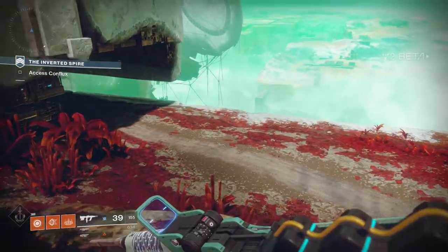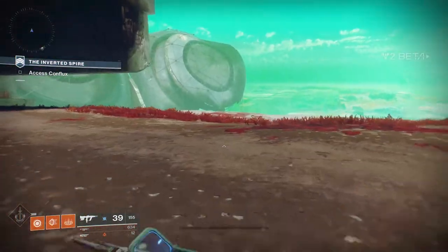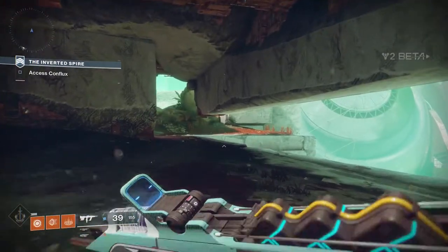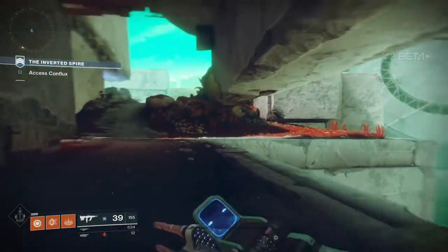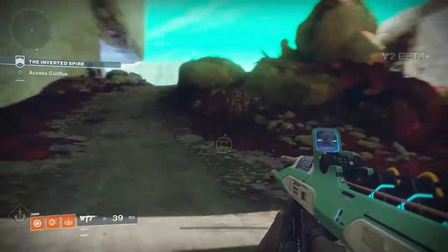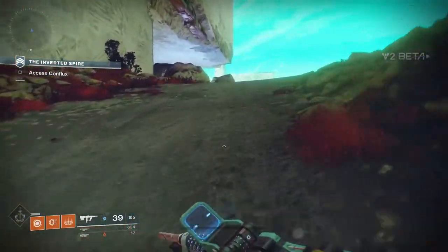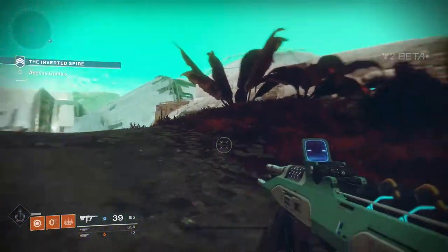And over here, you will see that there is a crashed colony ship from the Golden Age off to the right. I'm going to try and get a closer look at it. On the left you will see a red plant, and on your right is your colony ship. The area ahead has an invisible wall which prevented me from continuing forward.